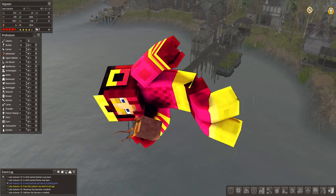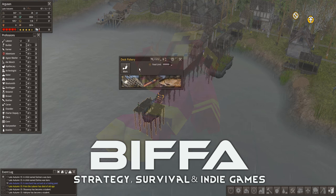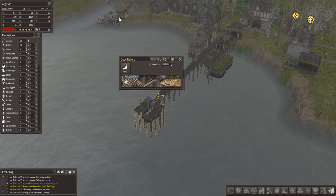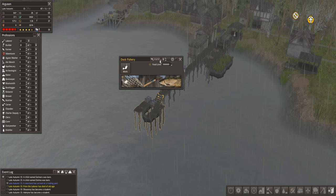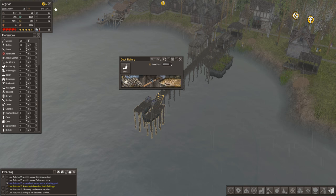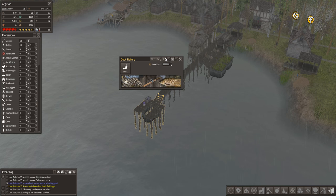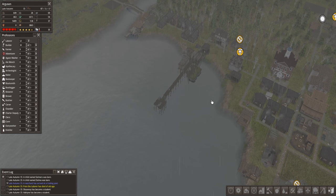I've just been changing a couple of things before we start diving into the episode. You guys have been letting me know that these dock fisheries can actually take more people than normal. These normal fishing docks take four. When you build these, they only give the option of one through this menu here. But you can change that and add more in, which is what I've done. There's a couple of people saying they're out of work - if we drop this down a couple then put it up, we'll get four people in here.